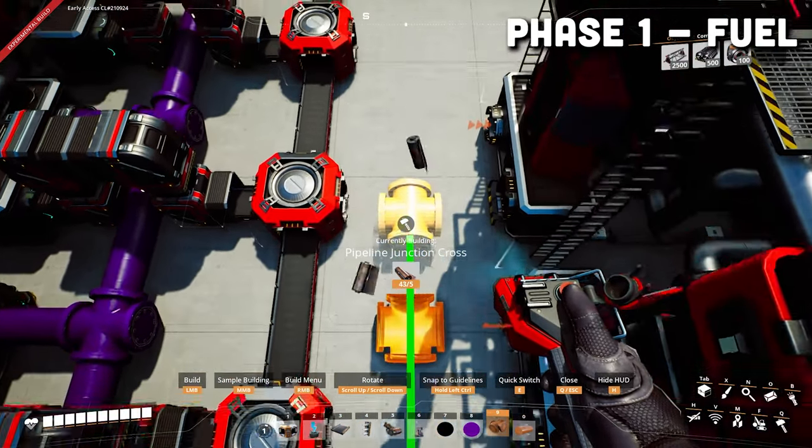For phase three, make sure you have the expanded power infrastructure milestone completed in tier six — this unlocks fuel generators. Put down fuel generators so the bottom lines up with row 15, aligned with the second fuel buffer. Put down four total in a row, then place junction crosses in the middle — about two notches from each fuel generator, one in front of every generator. Then add your last four fuel generators with the input facing downward toward you, aligning the input with the junction cross. Go up twice and put down four more for a total of eight fuel generators.